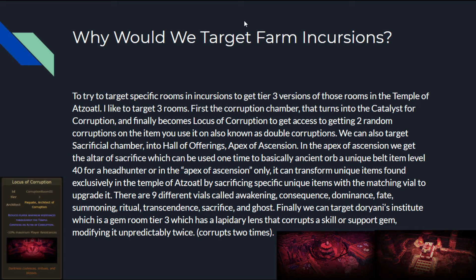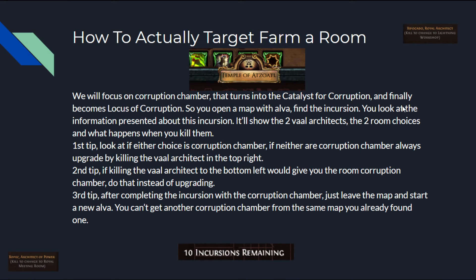The last room I like to target farm is Doriany's Institute — the gem room at tier 3 — which has a lapidary lens that corrupts a skill or support gem, modifying it unpredictably twice. That's another double corruption, but only for gems, not for items. So you have double corruption for items via the Locus of Corruption, double corruption for gems via Doriany's Institute, and the Apex of Ascension Sacrifice for big money potential.